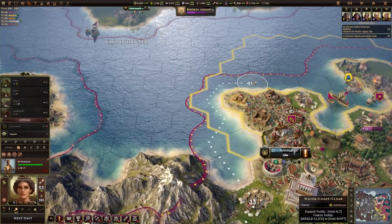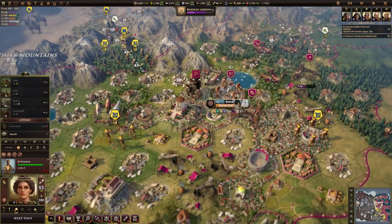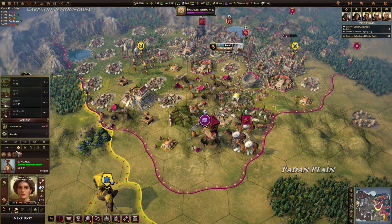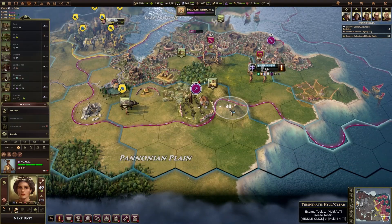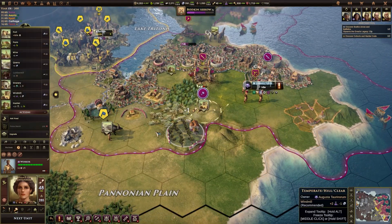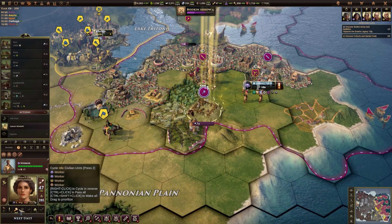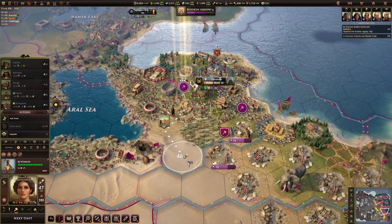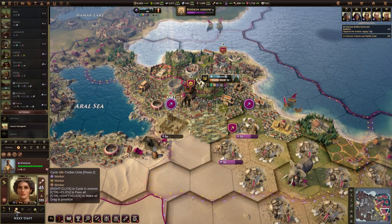I'm just trying to find something to do with this worker, because at the moment he's in a city with a lot of desert tiles that he can't really do anything with. Let's get him heading down here. It doesn't really matter because this game is going to be over reasonably soon, so I don't really want to spend too much time micromanaging my units when things are about to be done. You could build a stronghold there — why not — let's just skip through these.